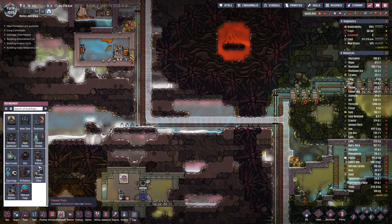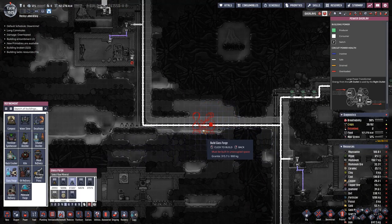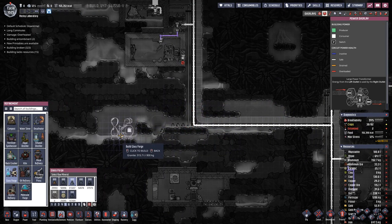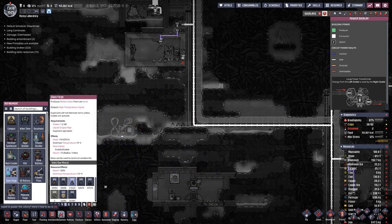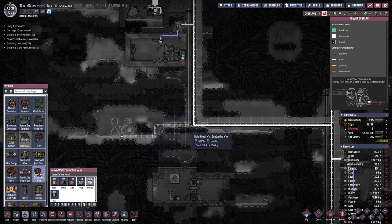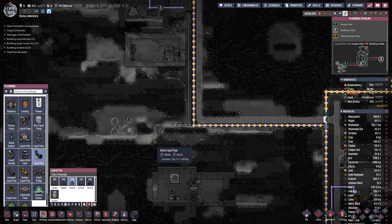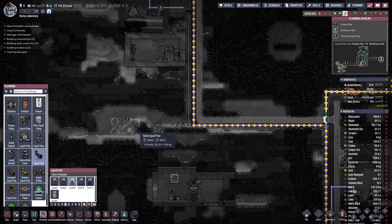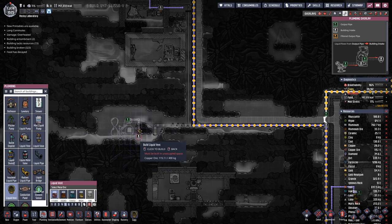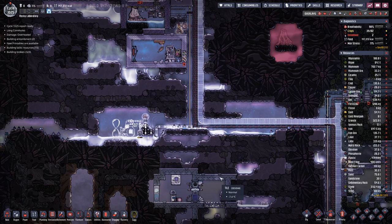We need to deal with the glassforge — let's place it here, do a bit of wiring like this. We have to deal with this, and I think we have an output there, and we will also remove that part there.